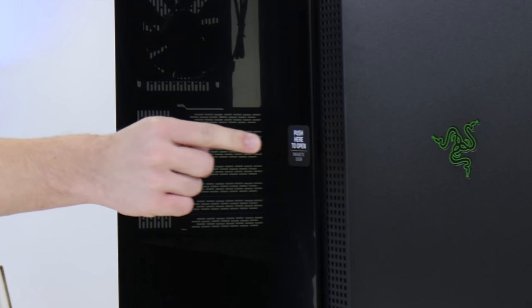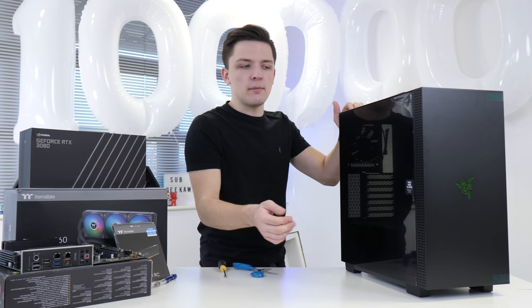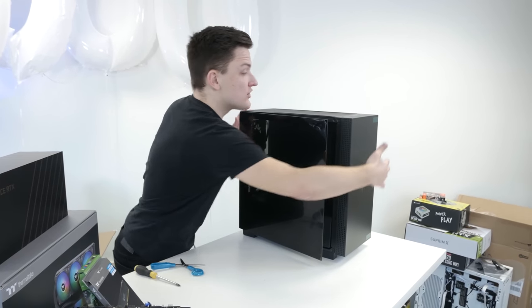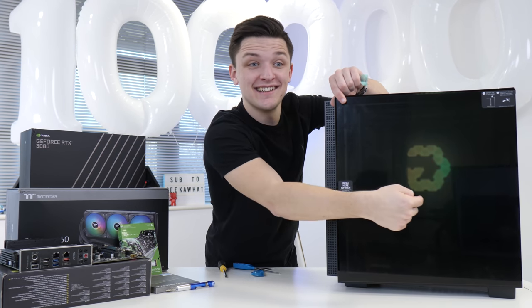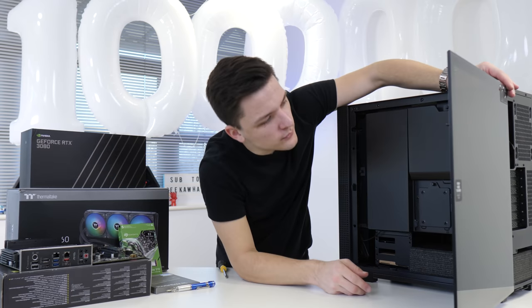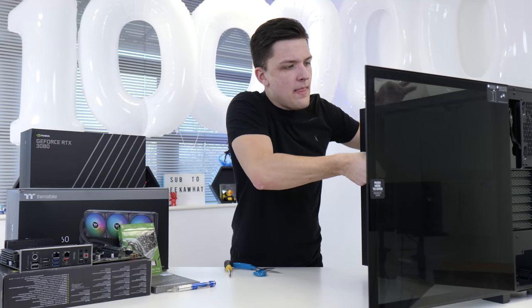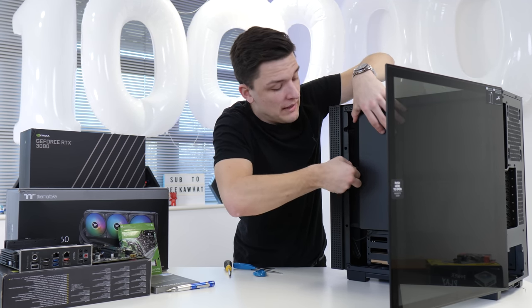The door opening mechanism is incredible — it feels like I'm on a plane or something. Even the panel you don't really use does the same thing, which is awesome. The side panels seem to stay on, which is probably fine. There's foam in the power supply area, and at the back there are loads of cable management options — it's quite modular, reminiscent of the Cooler Master modular system but with only two panels, which is probably better.